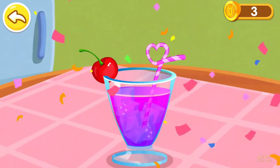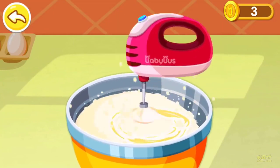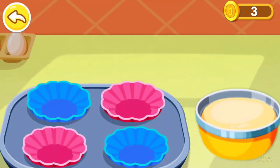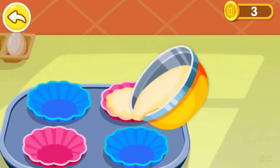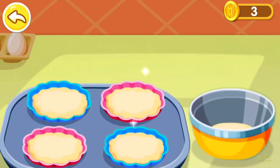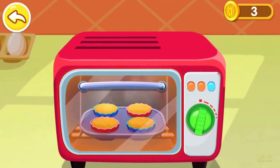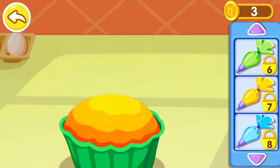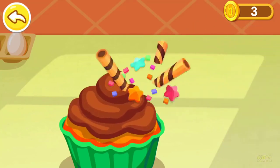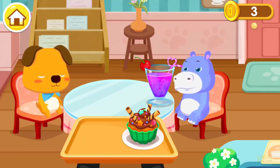The delicious fruit juice is done. This is what the customer ordered — let's mix the ingredients first. Now pour them into the mold. Now you can put it in the oven. Which cream do you like best? Chocolate flavor! Our delicious cake is done.